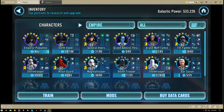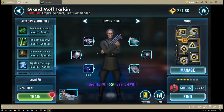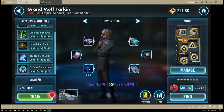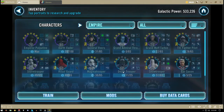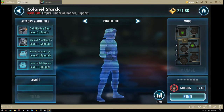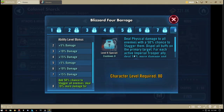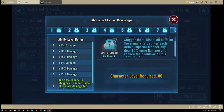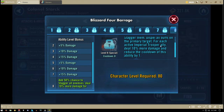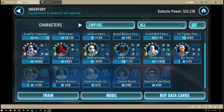This is the huge glaring problem with the Empire: there are no true healers, no true support. Yes, you have Grand Moff Tarkin who is considered support and is also required for the space combat side of the game, but he still has no abilities that let your Empire units heal. So in ground assaults where you're taking out Rebels, you have no way to keep your characters going. Colonel Stark — let's look at his skills maxed out — does physical damage to all enemies with a 50% chance to stagger them. Again, no dedicated healer.